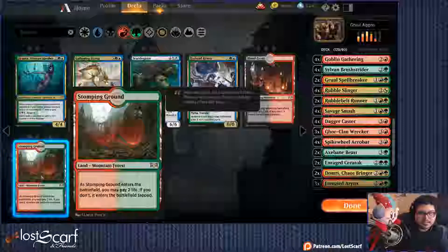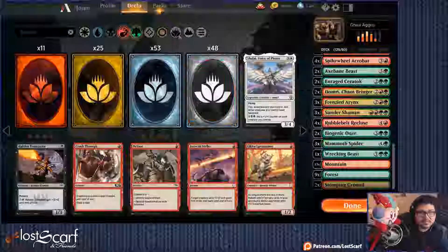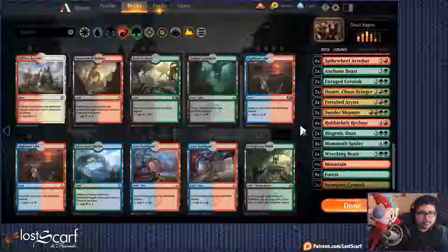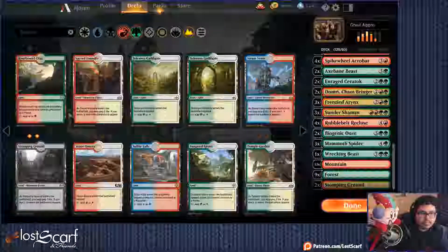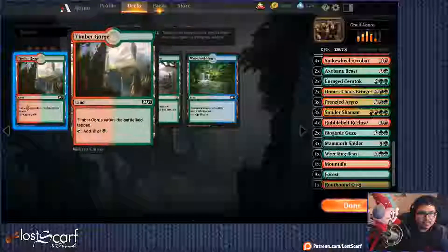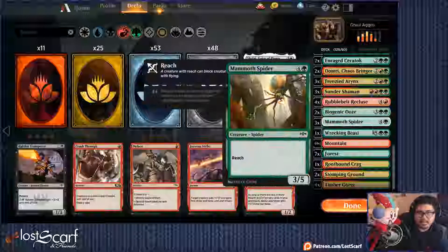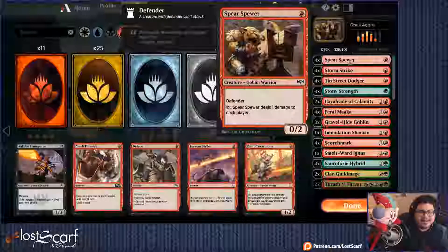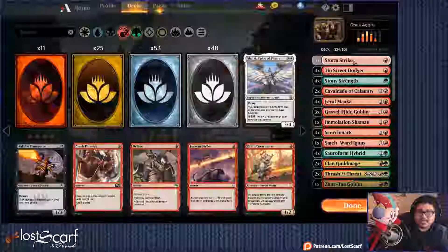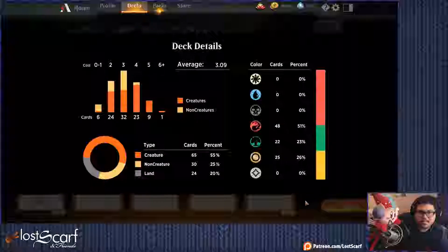And that is everything — so red, green. We only got two dual lands; I'll have to get the rest from the general land pool. Just give me the lands — red-green lands. There's all the red-green lands. Now to shave off half of this whole thing. So what's actually going to be useful? Stormstrike — maybe just one. Tin Street Dodger — we need some early drops.